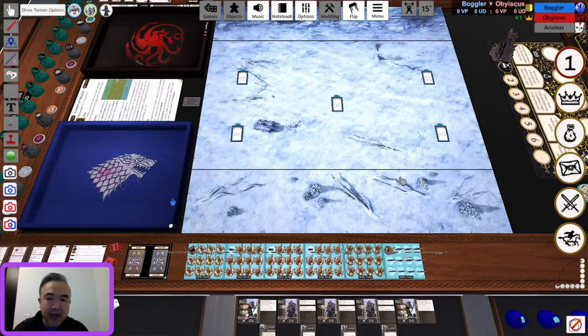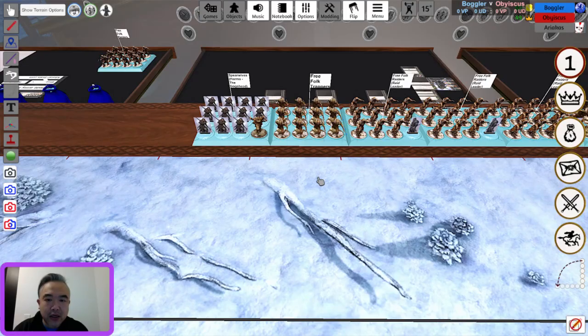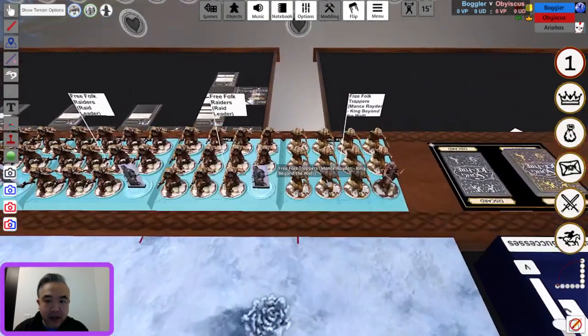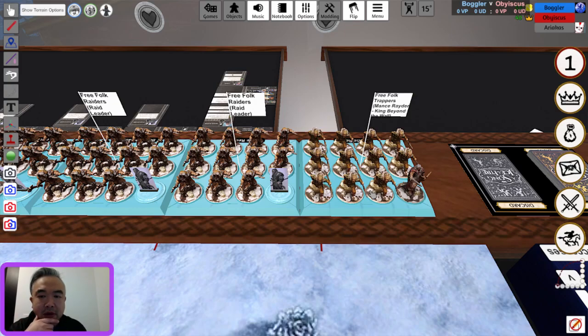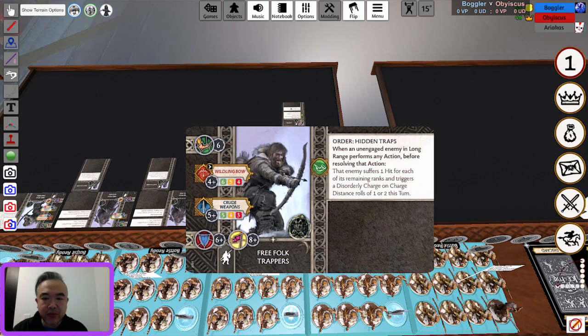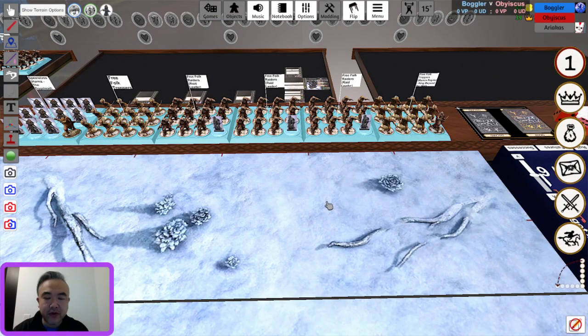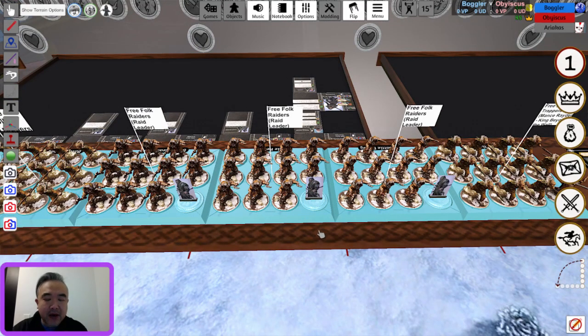Let's take a look at Boggler's army. He's got commander Mance in Trappers. Mance is a very popular, if not the most popular, Free Folk commander — he gets around one of their biggest weaknesses. He provides an aura of morale 5 within short range, and he's in Trappers which heavily implies he'll be deployed behind his army, able to influence three or four units at the same time. Trappers with their Hidden Traps ability can still affect the battlefield at long range, so it's very popular.